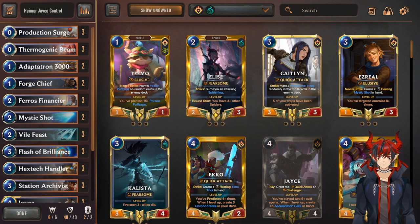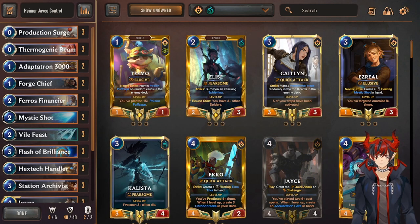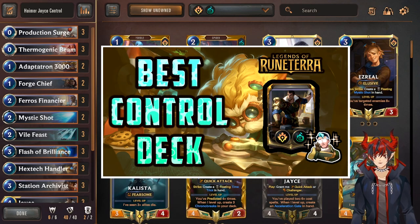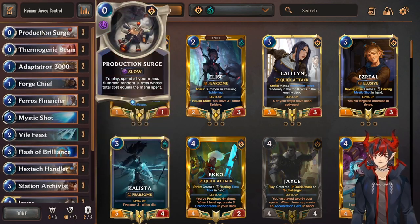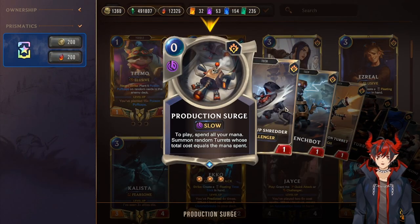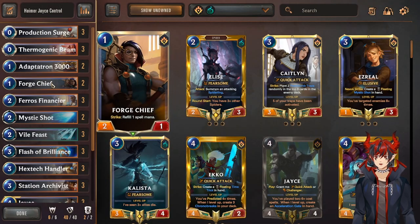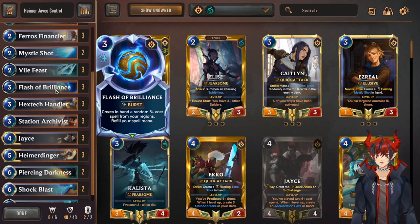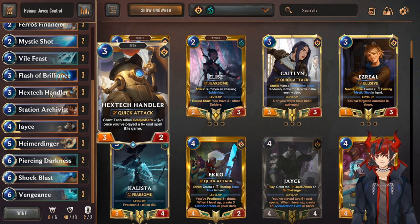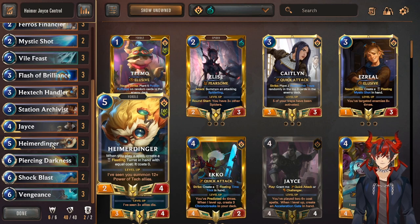For the next one, we have Heimerdinger Jace Control sitting at a 53.46% win rate and a play rate of nearly 2%. It is actually a very solid deck — I covered it a couple weeks ago and I quite like it. It's a pretty fun control deck that plays around value and tempo more so than anything else. It wants to play turrets, which are really fun. Production Surge — spend all your mana, summon a bunch of turrets. Thermobeam, Adaptatron (I call this guy French Fry because it looks like a McDonald's french fry container), Forge Chief, Pharaoh's Financier, Mystic Shot, Vile Feast for really good removal.